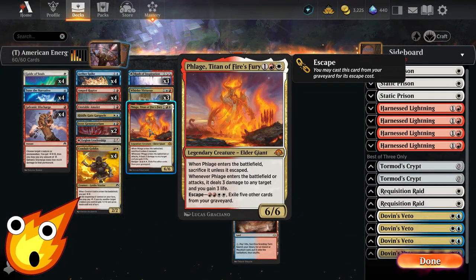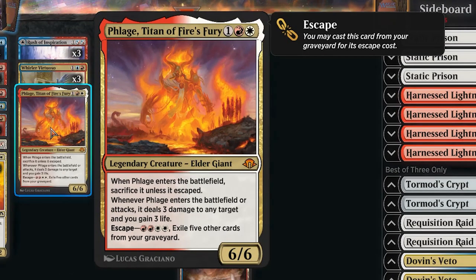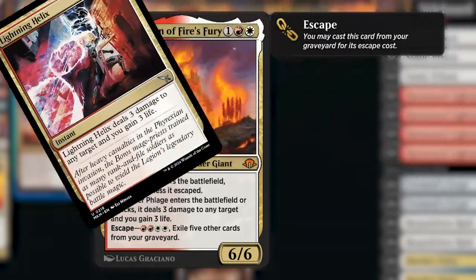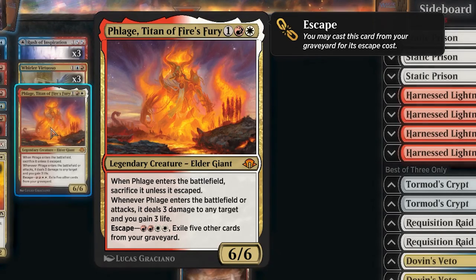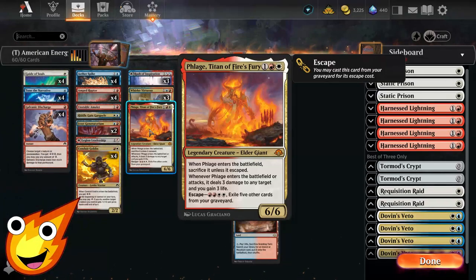Our other three-drop — and because we're a budget deck we can only afford one — is Flage, Titan of Fire's Fury, one of our greatest finishers. It's a legendary elder giant 6/6: when it enters the battlefield it sacrifices unless it escaped. Whenever Flage enters or attacks, it deals three damage to any target and you gain three life — essentially a Lightning Helix stapled on. To escape, pay two red and two white and exile five other cards from your graveyard.